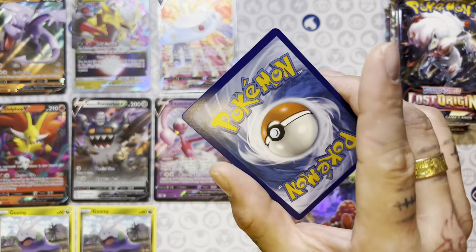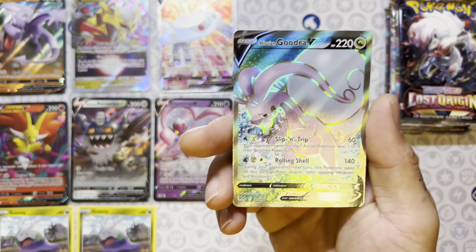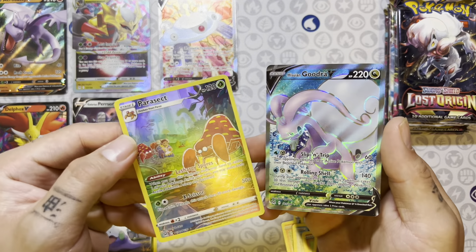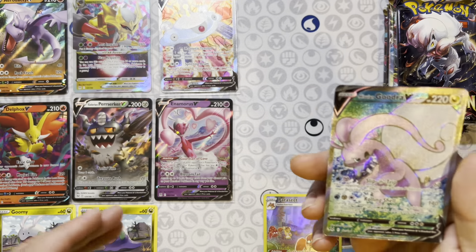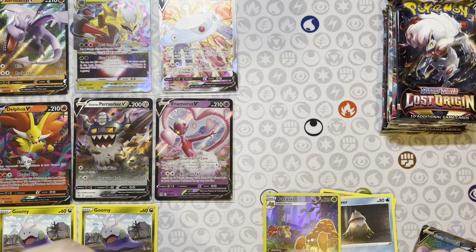Here we go — we got something! Giratina V-Star. I'll take it. Not what we want. We pulled that exact card also in the last video. These boxes are eerily similar. We might have to go back to a booster box to actually get the Goodras, because that's where we were pulling a ton of Sliggoos and Goomies before, and we got our Goodra hit.